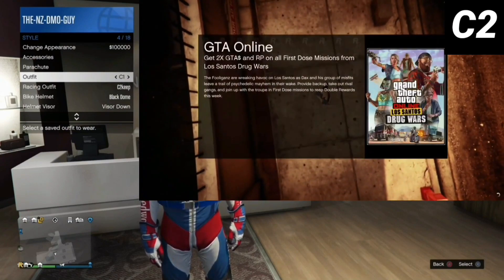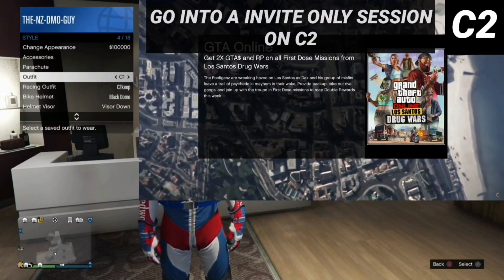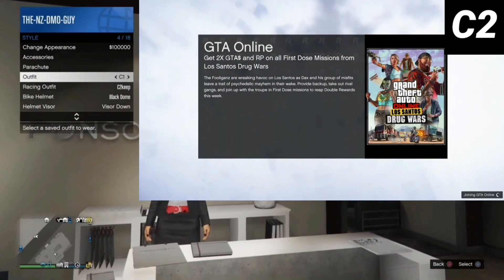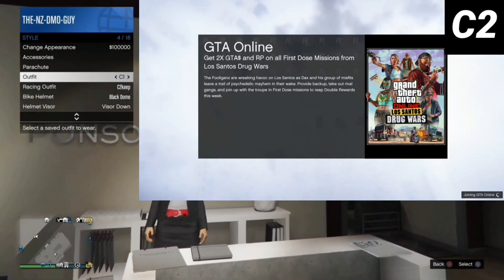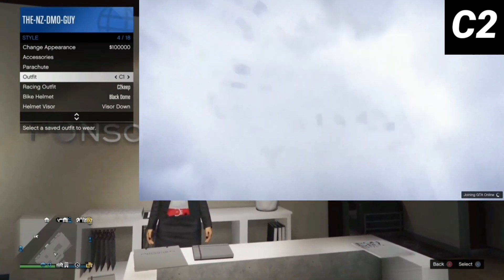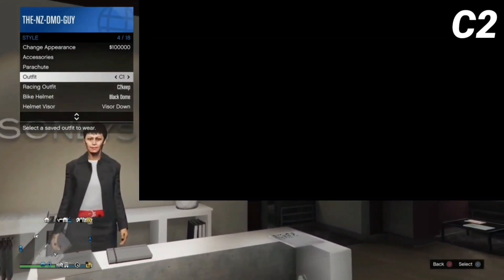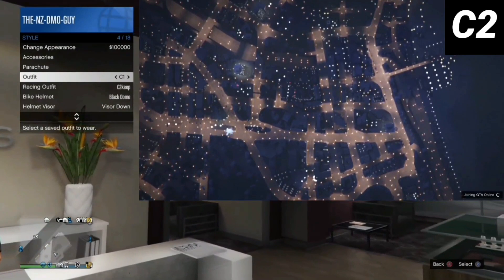Once C1 is locked, go over to C1 and just look at the friends list on your PlayStation — make sure it doesn't load. If your friends list doesn't load, you're good to go. Go into an invite-only session. In the background we're on C1, and in the corner we're on C2 loading up, with C1 hovering over C1 on outfits waiting to select it, then close the interaction menu to get a save circle.